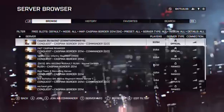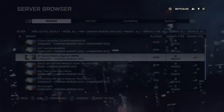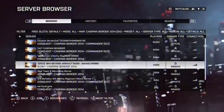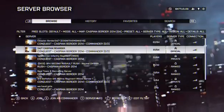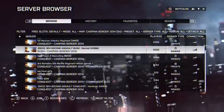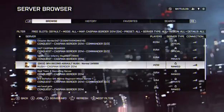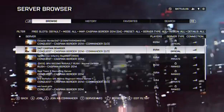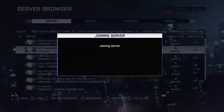Let's go on Caspian Border. Let me join a private server — oh no, I need to type in a password. There are a couple of private servers on here. I don't really want to play ranked, but I guess I'll join this server, because I normally try and join servers with lower amounts of people.